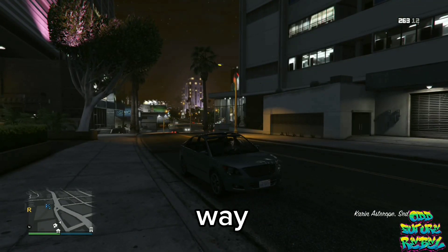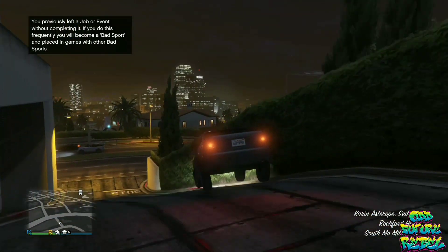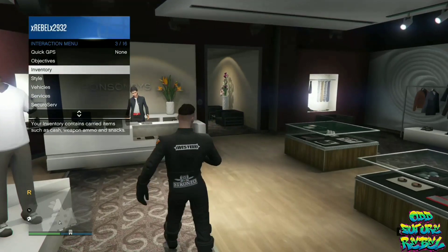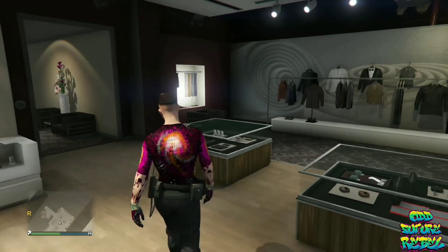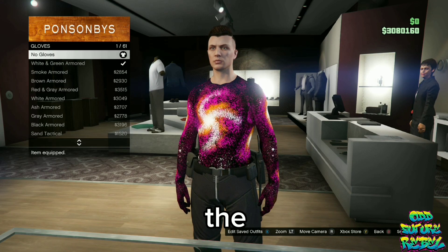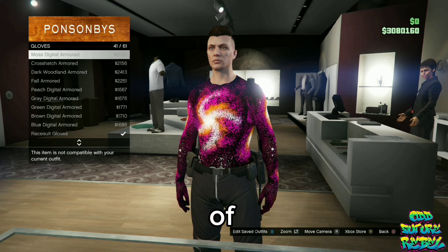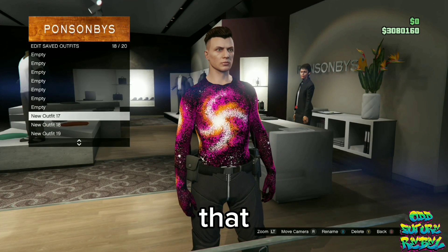Go over to any clothing store on the map. Open up your interaction menu and apply any of the galaxy outfits that you made — it doesn't matter which one. Go over to the accessories, go over to the gloves, and choose the first option, no gloves. You should see the galaxy top fix. Overwrite that saved outfit and do that for the rest of the galaxy tops. You should have fully fixed galaxy tops.